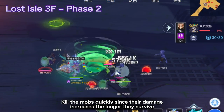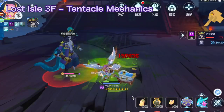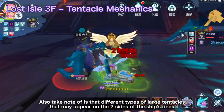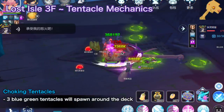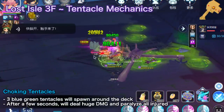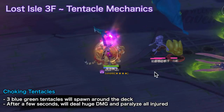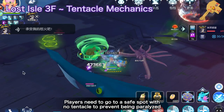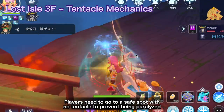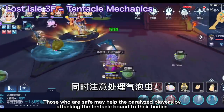Kill the mobs quickly since their damage increases the longer they survive. Different types of large tentacles may also appear on the two sides of the ship's deck. For choking tentacles, three blue-green tentacles spawn around the deck. After a few seconds, the tentacles deal huge damage to a large area in front and paralyze all injured players. Players need to go to a safe spot with no tentacle to prevent being paralyzed. Players who have safely avoided the tentacles may help the paralyzed players by attacking the choking tentacle bound to their bodies.